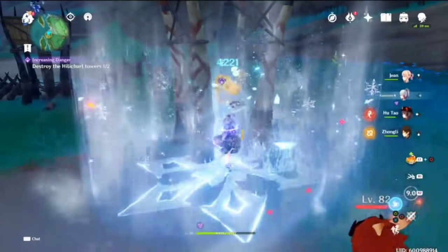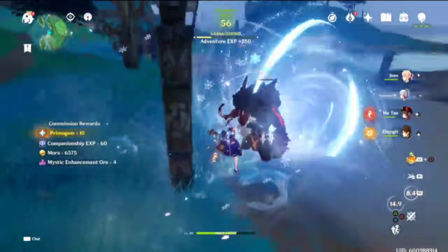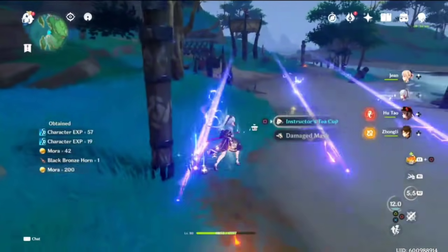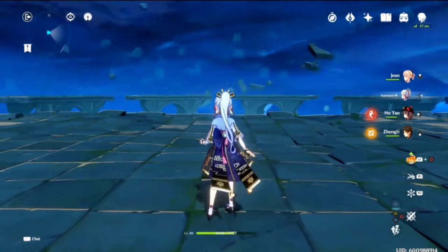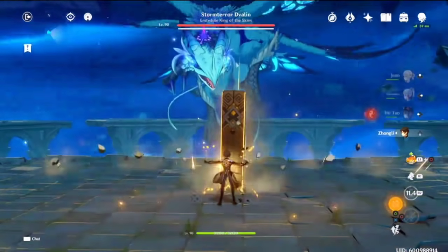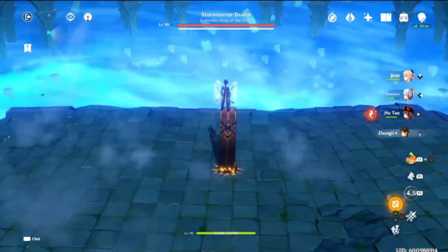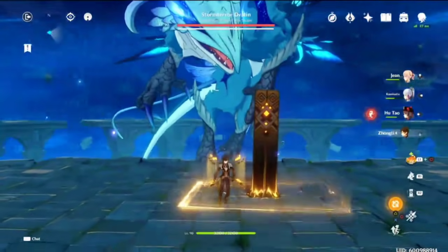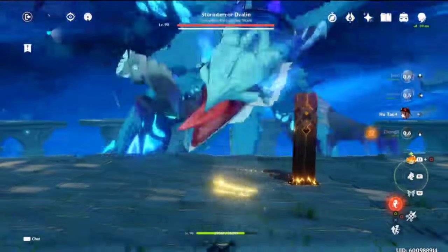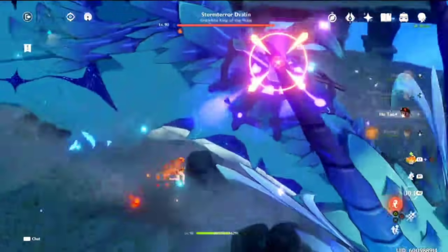If you're deciding between what's going to make the Raiden Shogun the best, it's going to be the signature weapon coming alongside her. Now, like with any weapon banner, you have to keep in mind it's not guaranteed and you have the opportunity to get absolutely shafted - you have to be okay with the second weapon on there, because most likely you're going to pull that quite often. If you're okay with those stipulations, then you should try and obtain the weapon if you have the means to. That is just how good the signature weapon for the Raiden Shogun is - it's irreplaceable.